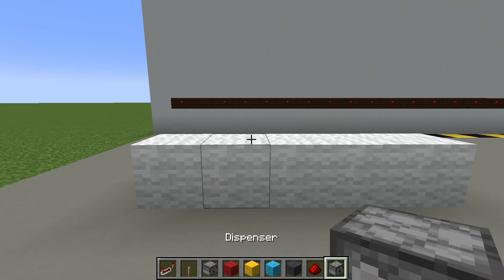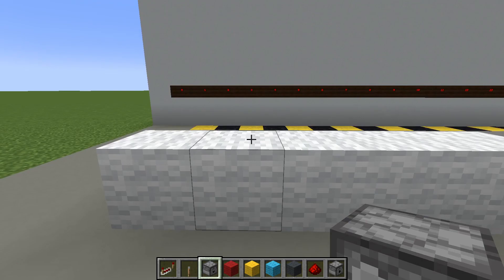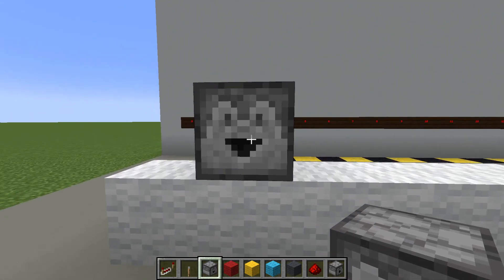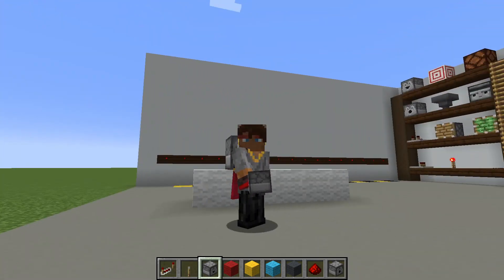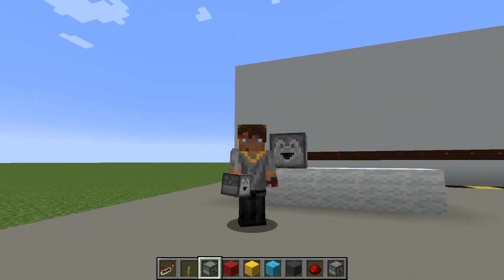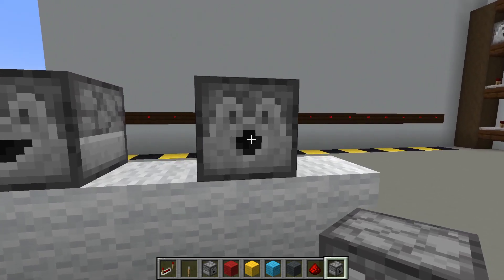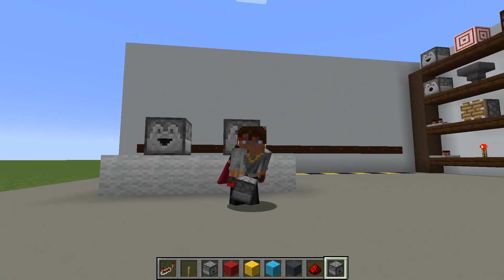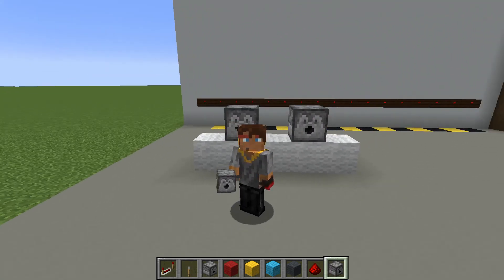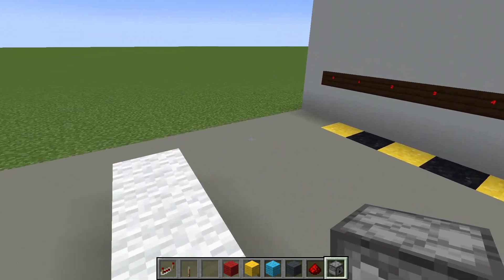Before we get started on the properties of dispensers, I want to briefly touch on how to distinguish these two components visually. This right here is a dropper - they have the more derpy looking smile, so you can imagine they're clumsy and drop things all the time. The dispenser, on the other hand, has this circular looking mouth that's a little more serious - he dispenses things and is very serious about his job. So droppers look derpy and drop things; dispensers look serious. Anyway, let's get on with the dispensers.